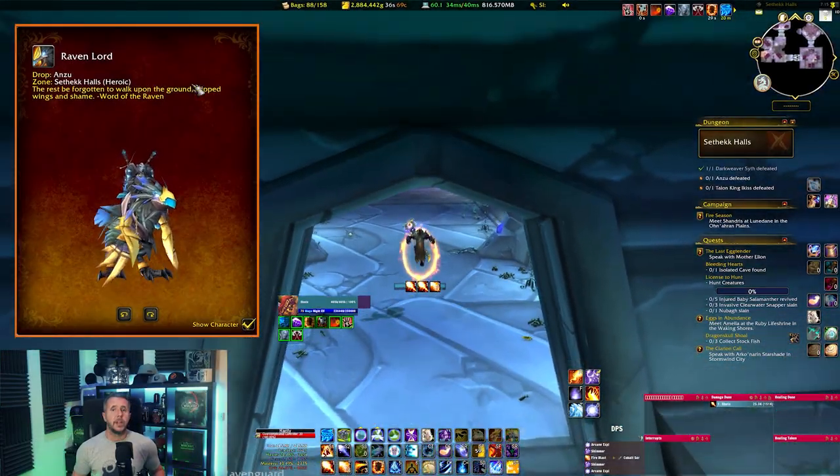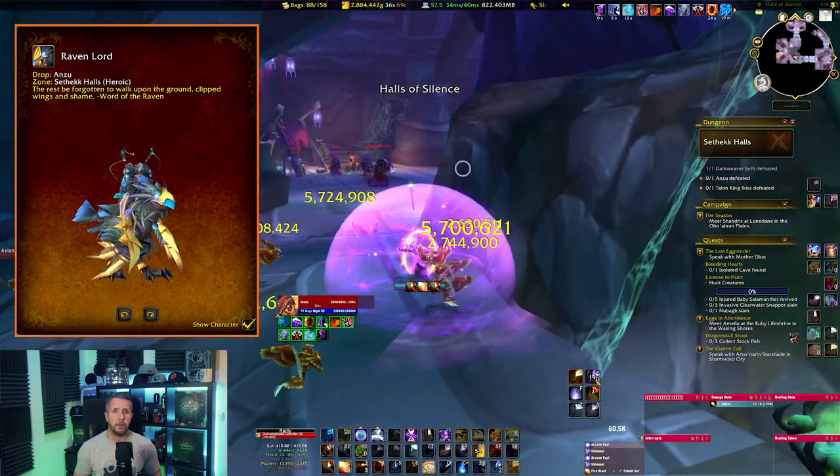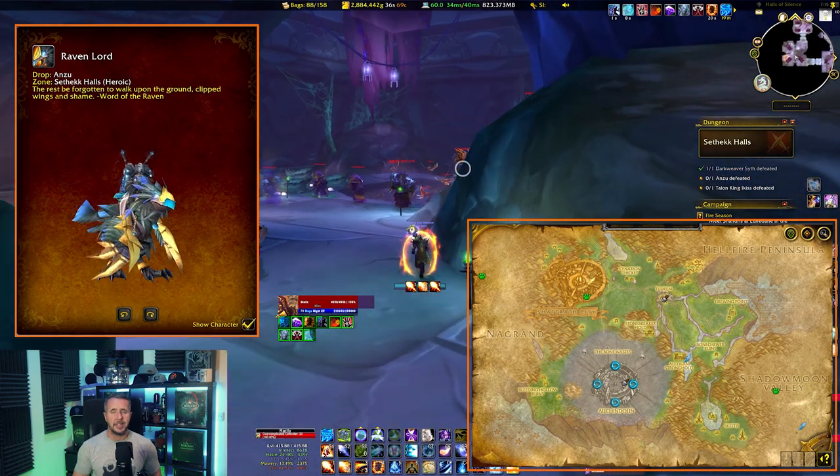Next we move into the Burning Crusade expansion and head to Outland. We need to go to Auchindoun in Terokkar Forest, which is located just south of Shattrath City, and head to Sethekk Halls.